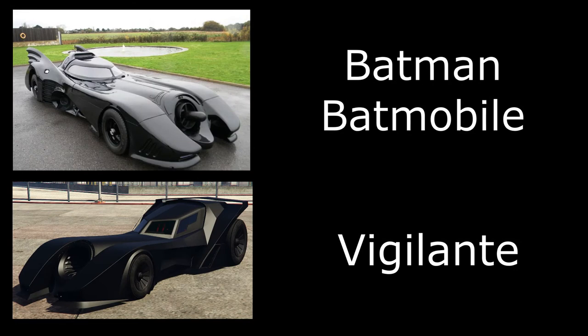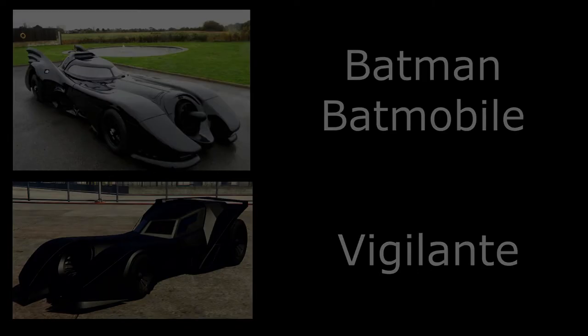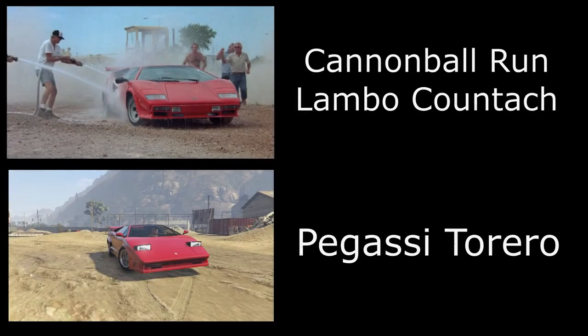Then we have the classic Batmobile — not the Tumbler, this is from the original Batman TV series. For this one you obviously use the Vigilante; it's nearly a direct copy of the Batmobile. There's not much — in fact not anything — you have to do: just buy the Vigilante and paint it black.